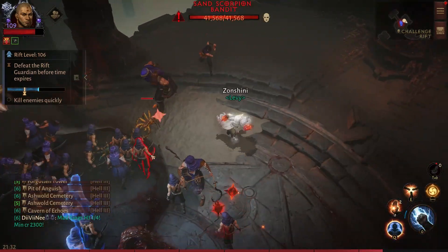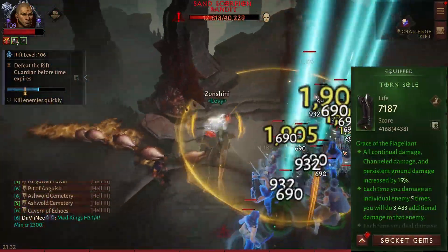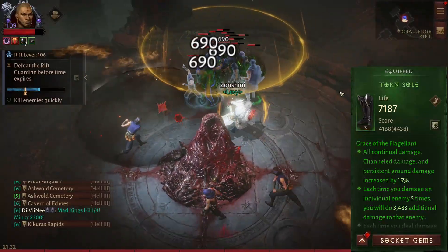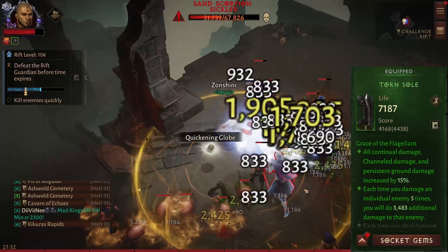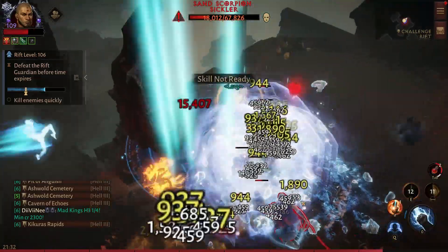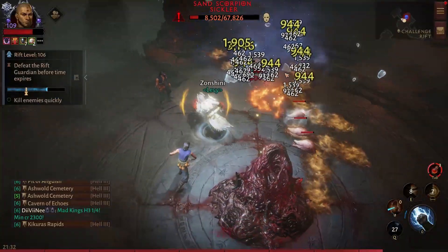Now on to the set items. The set we are using in this build is going to be the Grasp set. This set increases Inner Sanctuary and Seven Sided Strike damage. It also does great damage every five hits you make. This counts for DOTs, Mystic Allies, and everything, so you will be triggering this quite often.